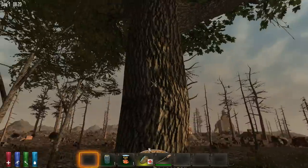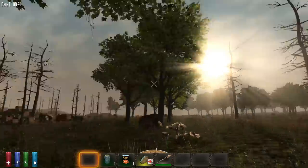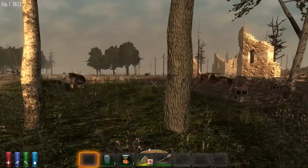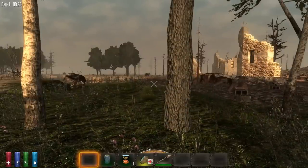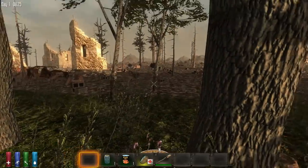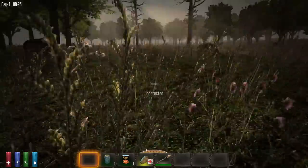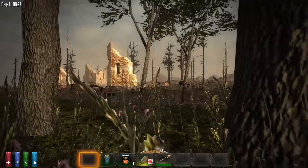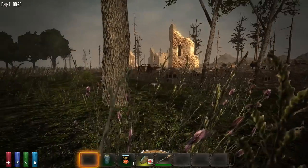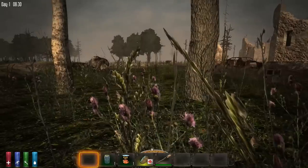We can see we are in a forest, which is a good start. You want to be in a forest or plains area for the highest chance of not being killed immediately. If you spawn in a wasteland zone, go crouch right away — it's probably always good to crouch immediately anyway. There are dogs in wasteland areas and they will kill you with pretty much nothing you can do about it.